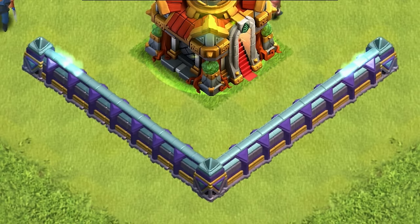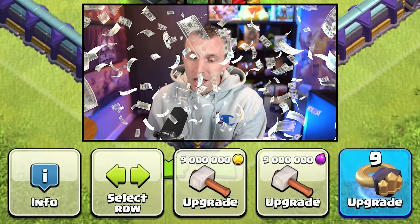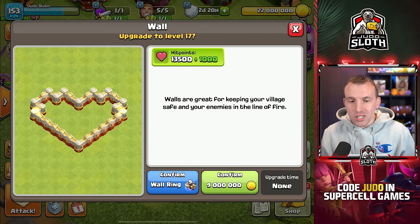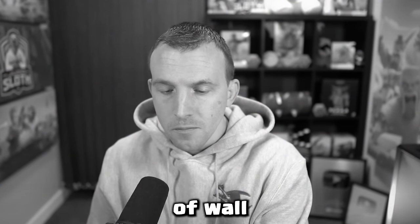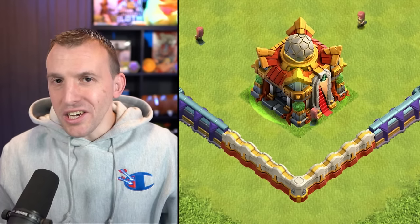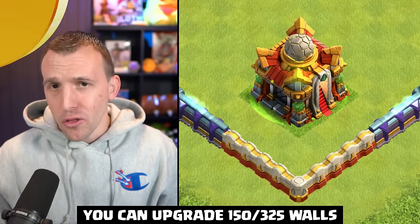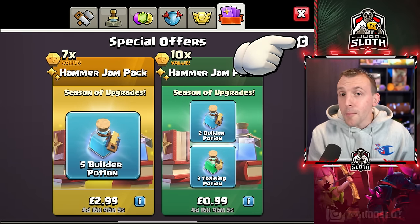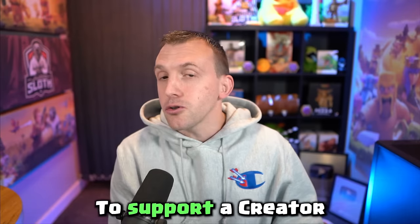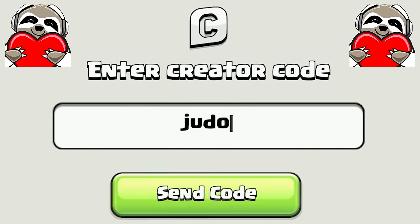You could class the walls as a defense as well. They continue to get more expensive with every Town Hall level, so without Gold Pass perks it will be 9 million gold or elixir for one piece of wall. Remember, you can press the C in the top right to support a creator before purchases — my code is Judo and it is much appreciated.